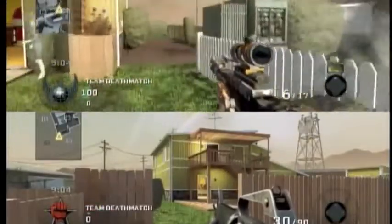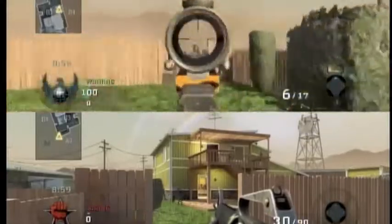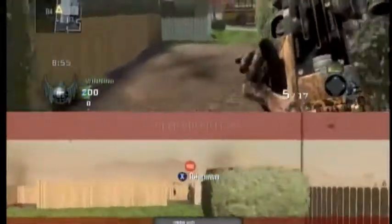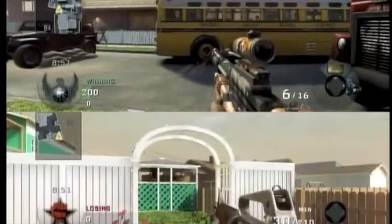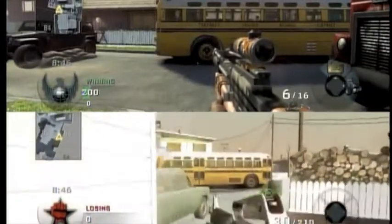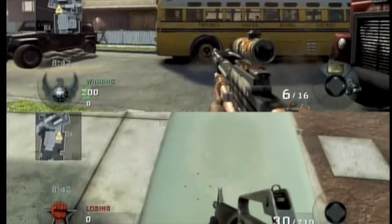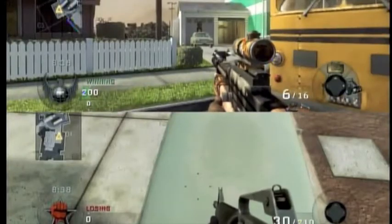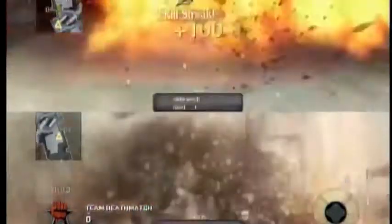So this glitch works with an RCXD, Valkyrie missiles, and pretty much any killstreak if you're lucky. I got my RCXD here now. There's no one controlling the bottom screen so don't bother looking at it, but I'm controlling it right now. I'm gonna put him right beside this car so he's sitting on top of it. If I use my RCXD on this guy and it blows up the car without hitting him directly, it stacks the killstreak.